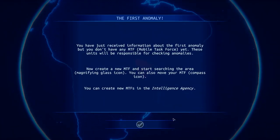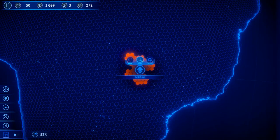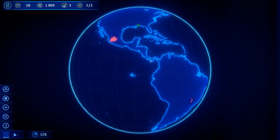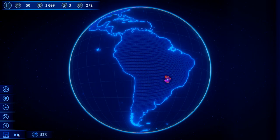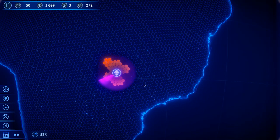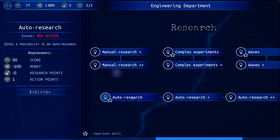This is the first anomaly — you've received information about it, but you don't have any MTF yet. These units will be responsible for checking anomalies, so you can create your mobile task forces and click a place to create the first unit. Might as well create it where there is a potential anomaly, out here a little bit south of the Amazon. So this is the gameplay. There is no pause, which I think is a very big oversight right now. You can go to slow and fast speed, and that's literally it. The game is still running in the background even when tutorial messages are on screen.